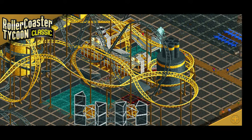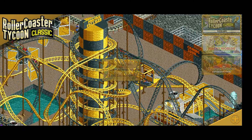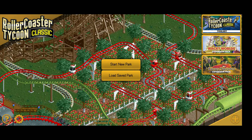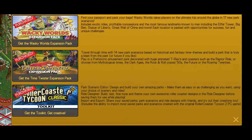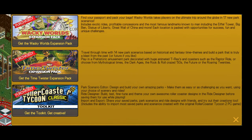Once you install the game through the Android app, at the bottom of the game there's a nice little build-up icon. You can get the options to view all three add-on packs — typically Wacky Worlds, Time Traveler, and B2.